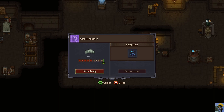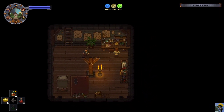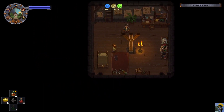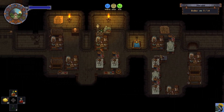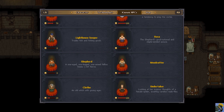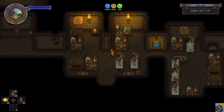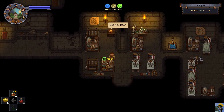I can't extract the soul, which is so troubling. He won't talk to me. There's nothing else in his room that I can do or interact with. I gotta say I'm flummoxed. What am I supposed to do?